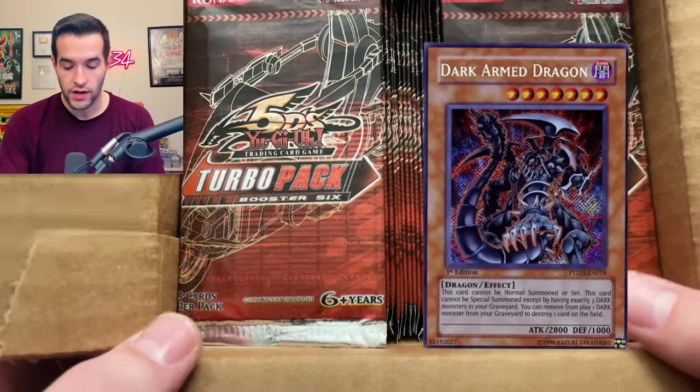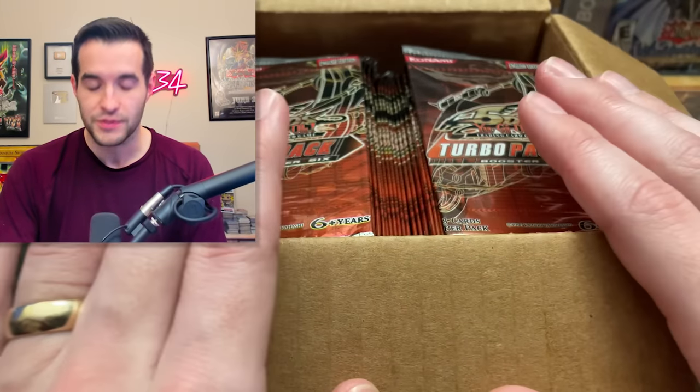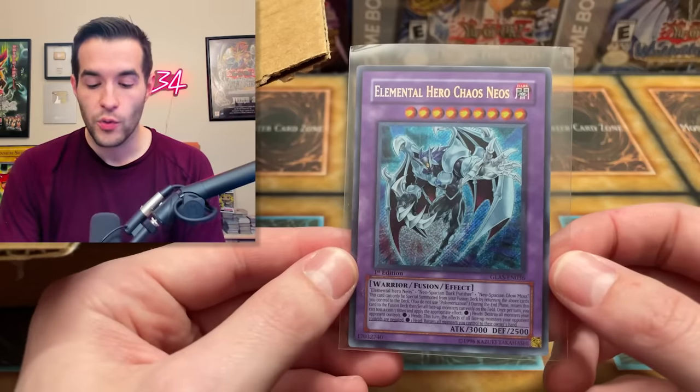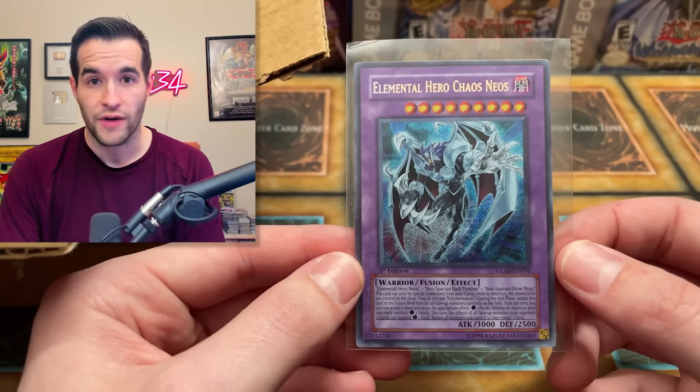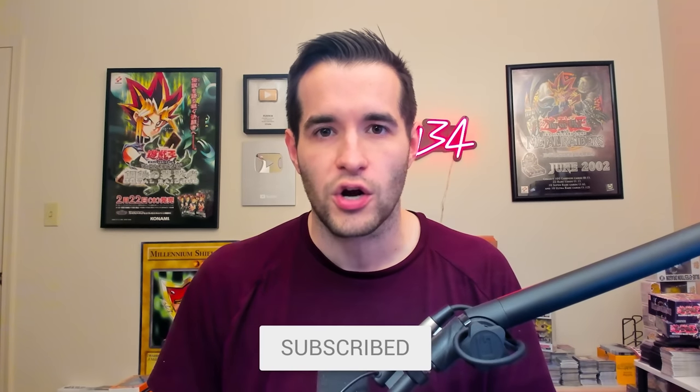The ultimate rare comes in this set — there's one ultimate rare per set, so this is potentially Dark Armed Dragon inside these packs. This is going to be absolutely insane. But before we get into it, we do have a giveaway. I'll be giving away this Elemental Hero Chaos Neo Secret Rare from Gladiator's Assault — it's first edition. All you have to do is like the video, be subscribed, turn on notifications, and let me know: will we pull Dark Armed Dragon today?